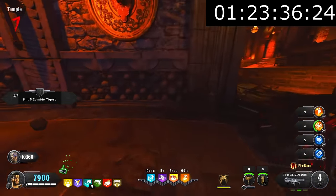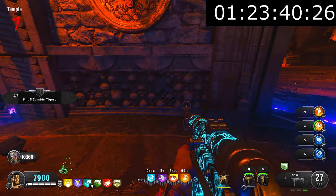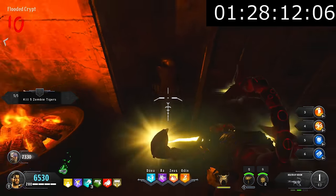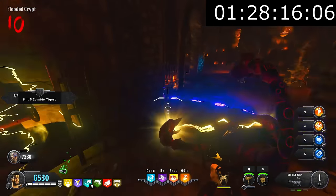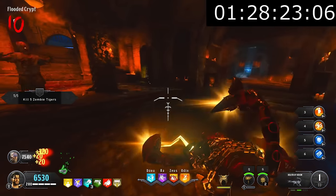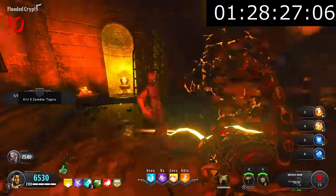The game is generous enough to put a symbol on the skull we actually need, so once I found it I used my specialist weapon to knock it off the wall. After picking it up, I took it to the grinder and put the skull inside it. After shooting it a few times with the Death of Orion, it turned into dust. I don't really understand why it had to be this specific skull — it literally could have been any skull in the temple — but I'm just nitpicking here.